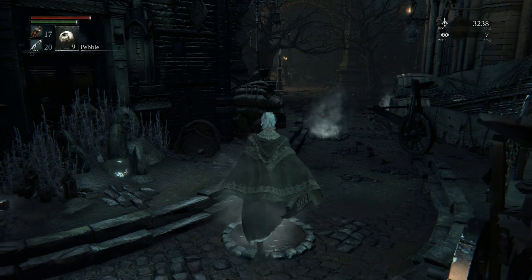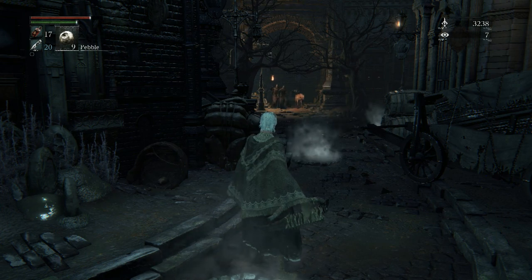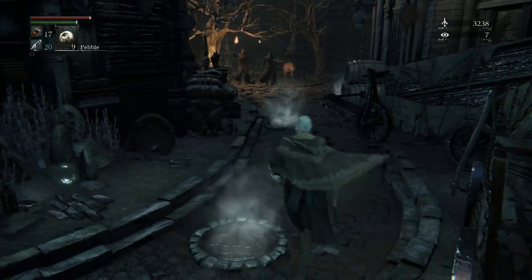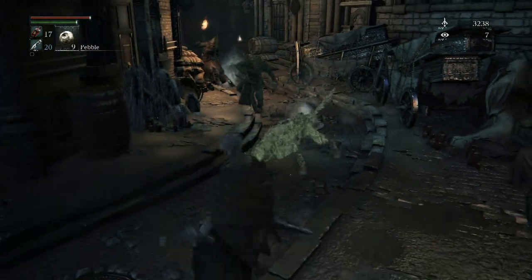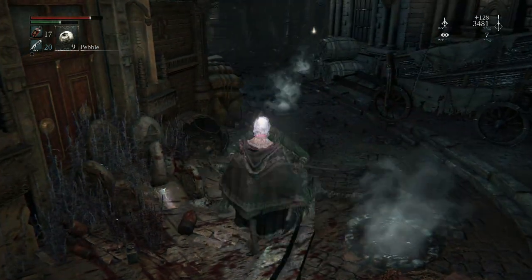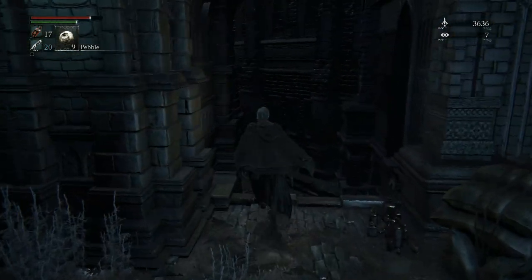First enemy encounters in this area: there are gonna be three enemies here — two guys and one dog. One guy with a pitchfork, one guy with a torch and axe, and one dog. Watch out for the pitchfork guys because they're real assholes. You want to wait around this area because there's a very dangerous enemy up ahead — you don't want to rush. Wait for them to come to you, take down the dog first, and watch out for the pitchfork guy.